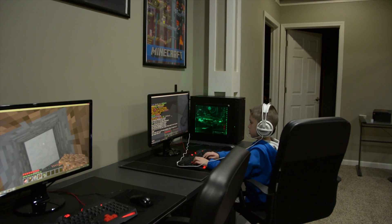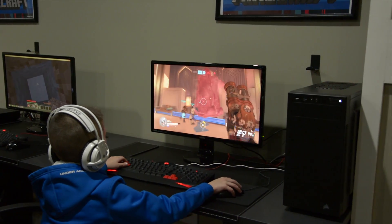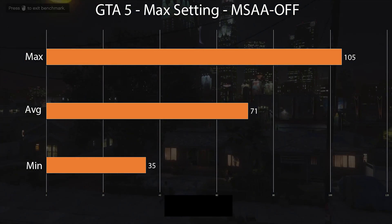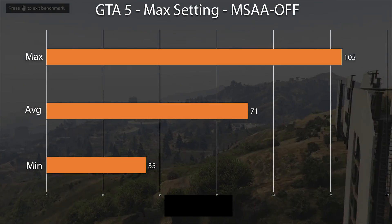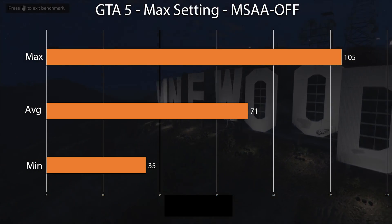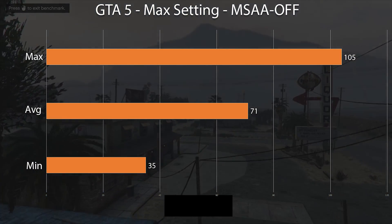But don't worry, he's getting a little older, so I'm going to try and introduce him to RPGs and Overwatch. So let's take a look at some actual game engine benchmarks. Looking at GTA V — a game he's definitely not going to be playing anytime soon for obvious reasons, but it has a good built-in benchmark tool — I only ran one benchmark at max settings without multi-sampling anti-aliasing, and was pulling an average of 71 FPS. Pretty good — I'd have to say I'm pretty impressed.